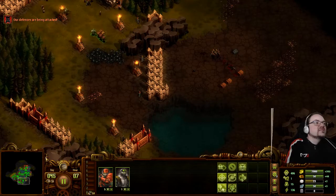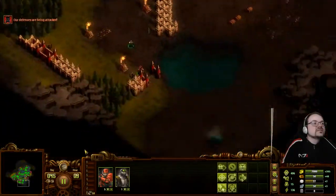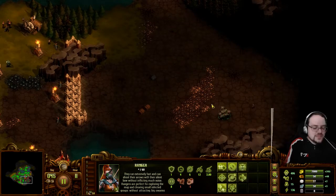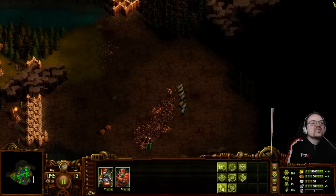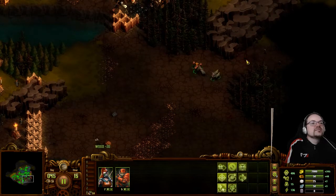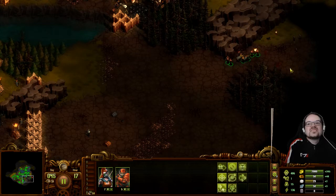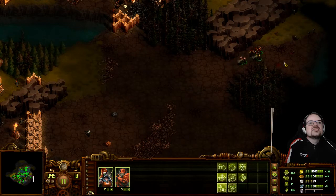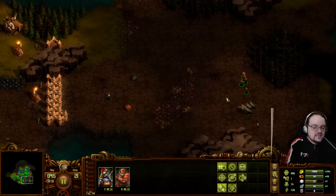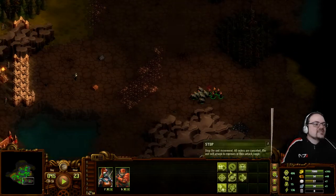There we go. This is the place where we can get more stone. This is a nice wallable area. I think we shouldn't do further than this, and then this, and then that. Get this wall around this area. Here we go guys — more expansion.